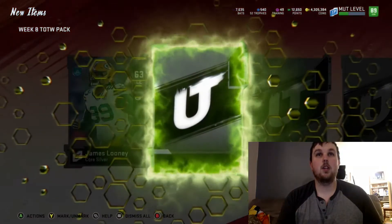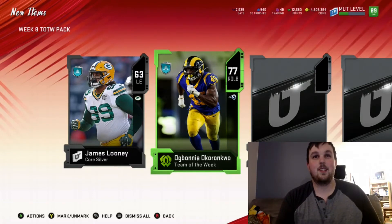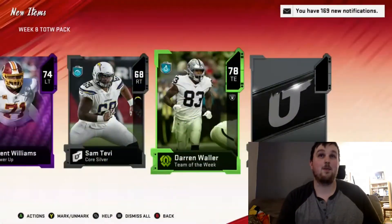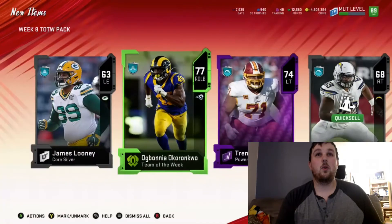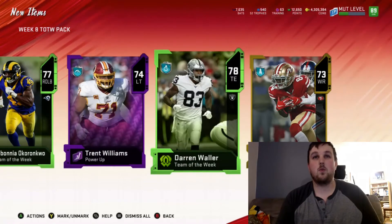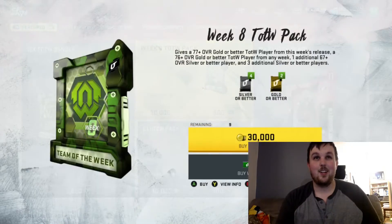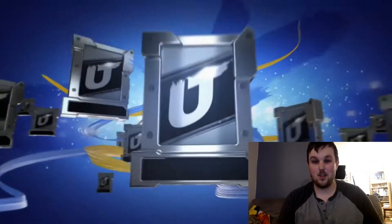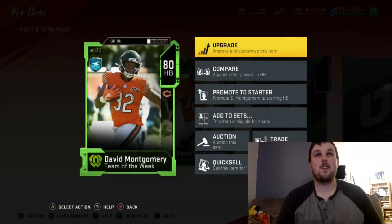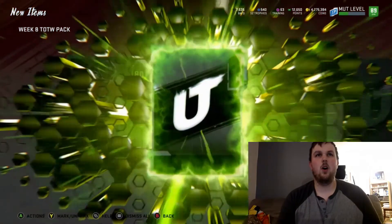Still looking for our first LTD pull ever. We get Trent Williams, who is reportedly reporting to Redskins camp finally, and we get a gold. We got double — Trent Williams, Darren Waller, Kendrick Bourne. Obviously I just got home from work and it's my first pack of the day — been home from work for 10 minutes. We get 80 David Montgomery — I think he's for this week, right? Week 8? Yeah, David Montgomery is one of the elites for this week.